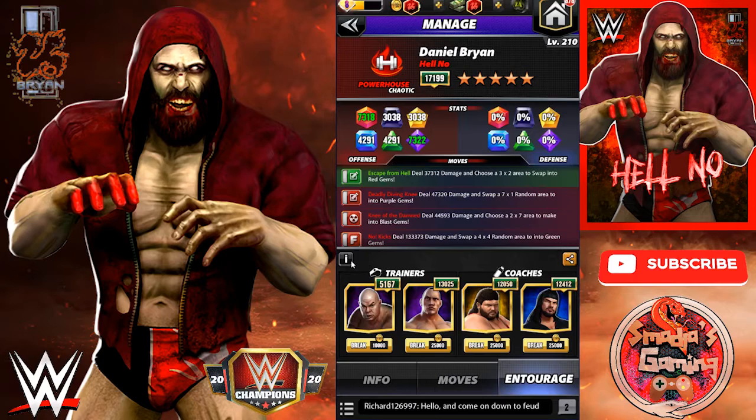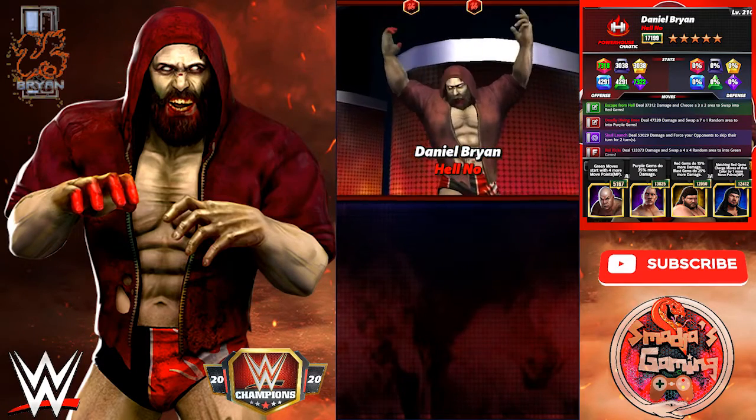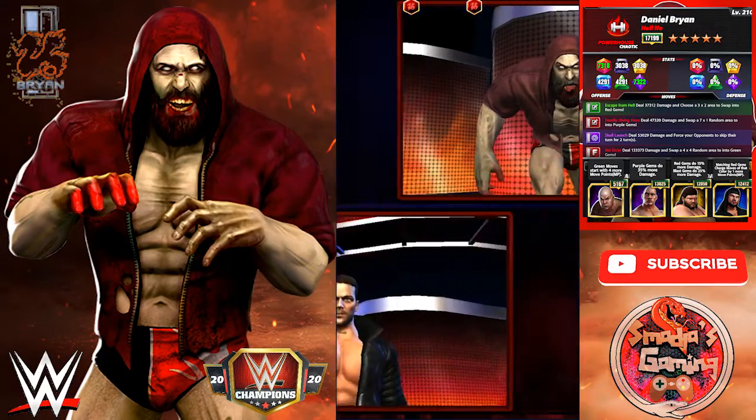Entourage — I still have the same coaches and trainers: George Steele, The Rock, Trickster, Typhoon, and X-Pac. We're here — Mr. Hell No versus Finn Balor at 5-star bronze.